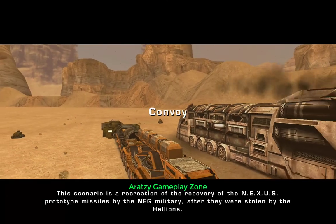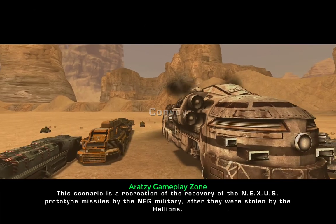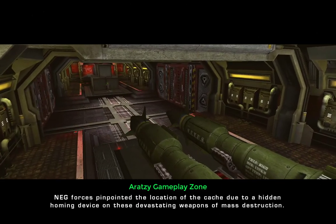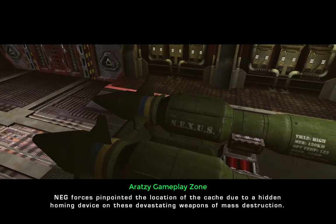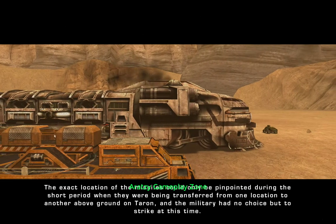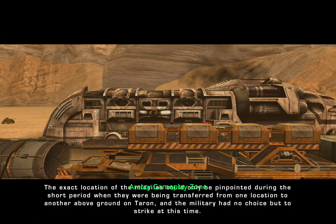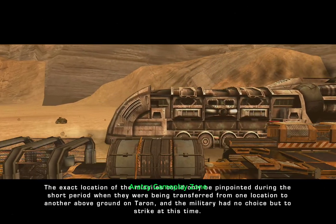This scenario is a recreation of the recovery of the Nexus prototype missiles by the NEG military after they were stolen by the Hellions. NEG forces pinpointed the location of the cache due to a hidden homing device on these devastating weapons of mass destruction. The exact location of the missiles could only be pinpointed during the short period when they were being transferred from one location to another above ground on Tehran, and the military had no choice but to strike at this time.